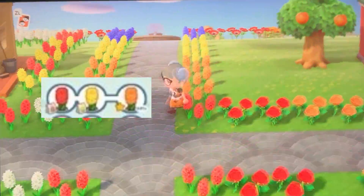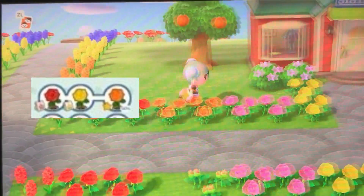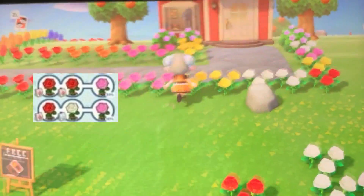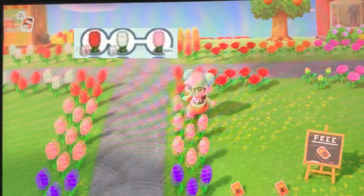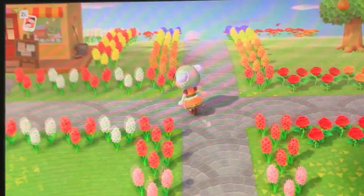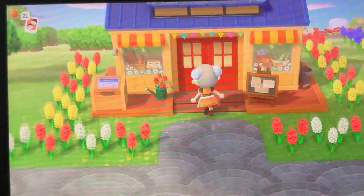And here we have orange hyacinths — pretty self-explanatory. We have orange roses, which are self-explanatory. The pink ones are great — you can get them from red and red or red and white. Pink hyacinths again. And the purple ones you get from two oranges or two blues. So just basically do whatever you want, because Animal Crossing doesn't care about your feelings or thoughts.